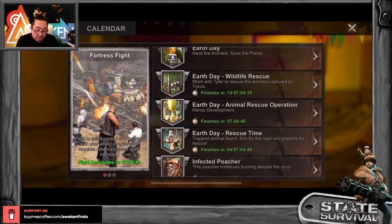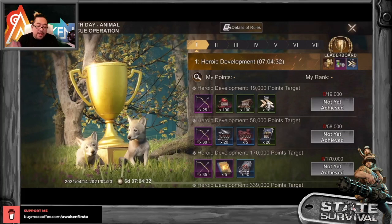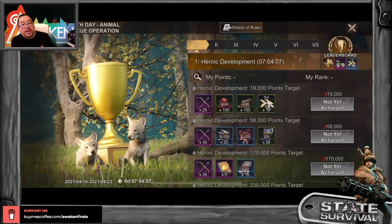Next is the Earth Day Animal Rescue Operation, a seven-day event where you use plasma, speed up, upgrade your chief, and so on. If you want to win something, you need to collect all the arrows. I might do a total breakdown for anyone interested — how much free-to-play can get and strategy for winning the HQ. It's definitely not free-to-play friendly. If a lot of people are interested in a total breakdown, leave a comment below and I might do that series.